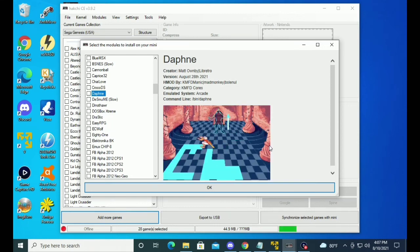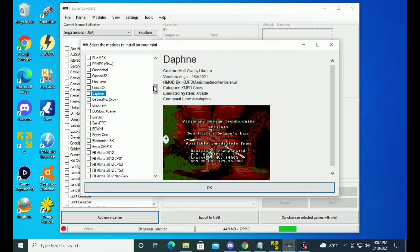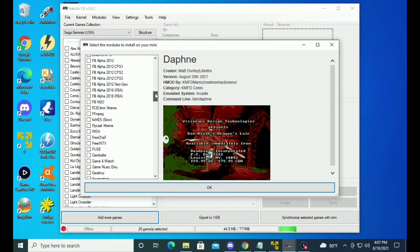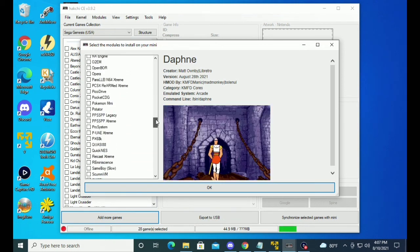Very, very cool. I'm going to try to do this for as many cores as I possibly can. So we have this nice animation for Daphne there, which is awesome. That's not the true Daphne animation, but it's the only thing I could find that pretty much suited Dragon Slayer. But let's go down here to a new tab.